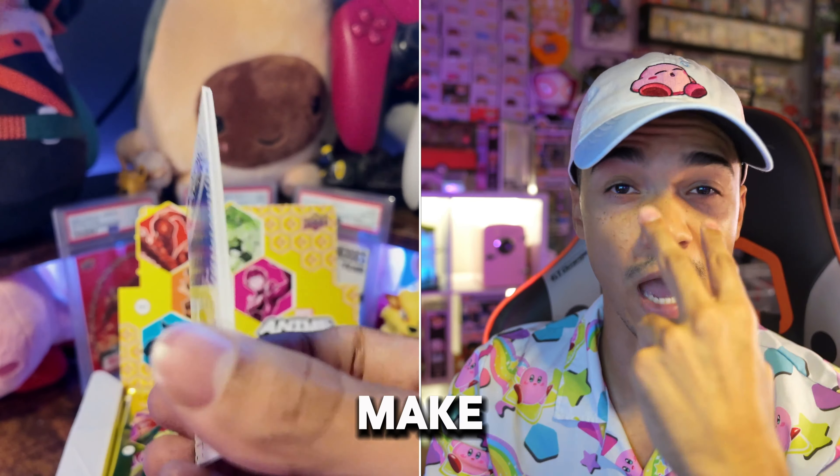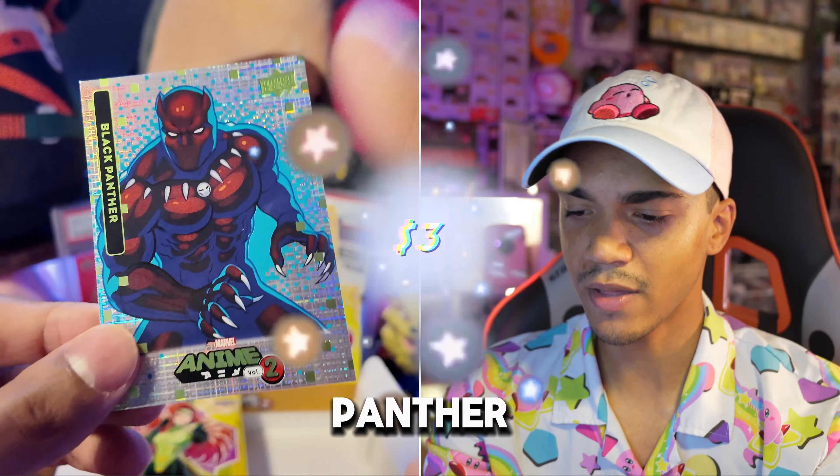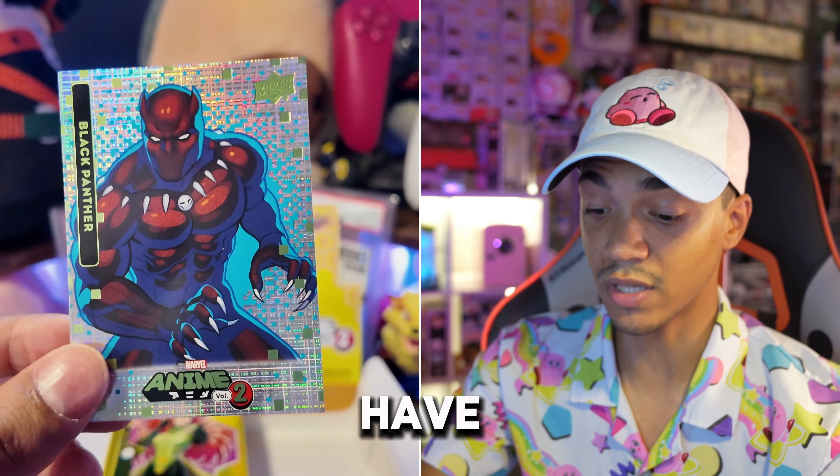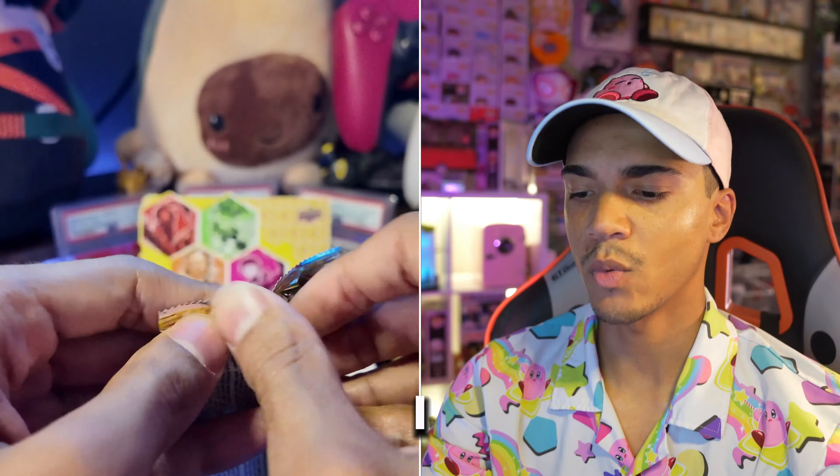These cards are so sick, I cannot stress it enough — every single one of them. The art is so gnarly. I feel like there might be two Mighty Thors. I really like this Black Widow. We got daddy Thor and our J-stack card. You take the back piece and put the front on top — I don't believe these two go together, but you can see how it works in the cut.